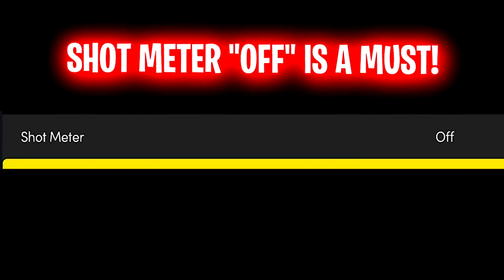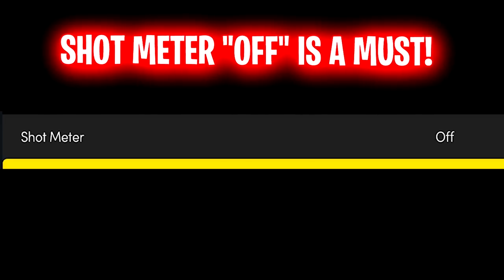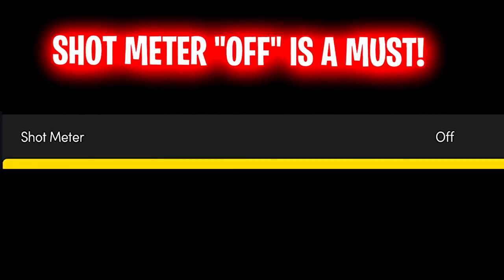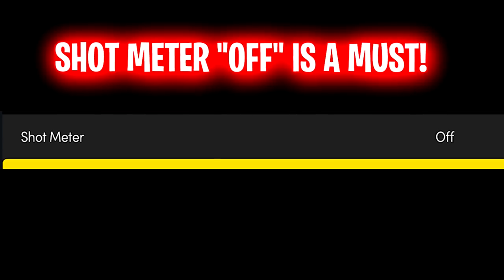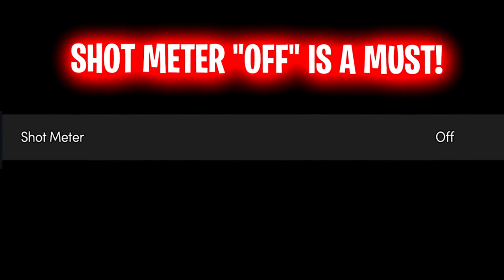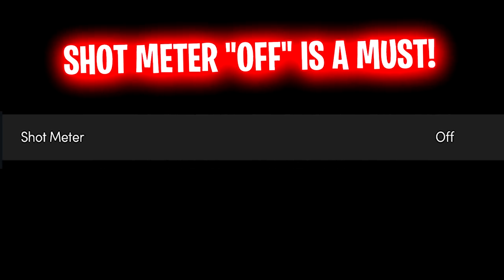Another thing: make sure your meter is off, especially in Next Gen. There is no excuse for having a meter on. I don't care what your preferences are — take your meter off. I said this in 2K20, but it was more like a preference then. This year it's a must. If you have your meter on, I don't care if you have a 99 three-pointer — you will miss way more than somebody that doesn't have their meter on.